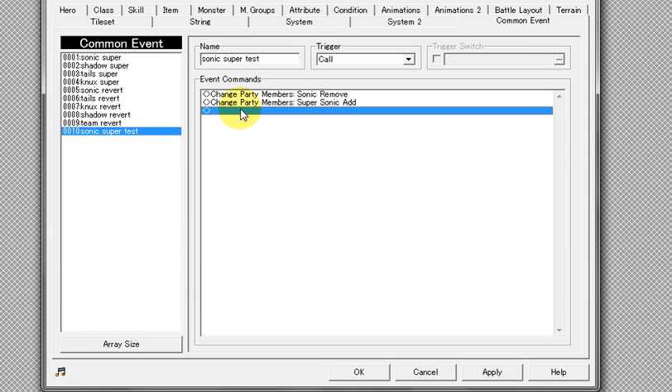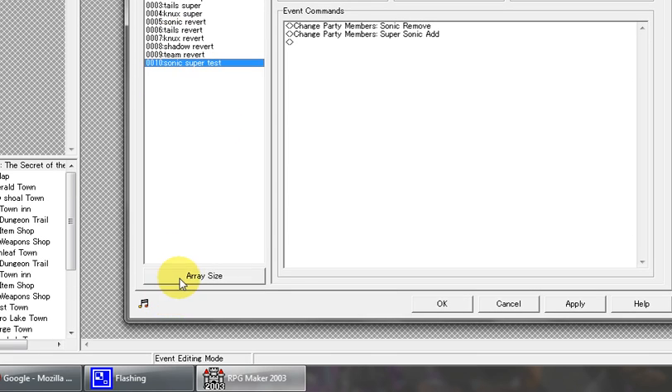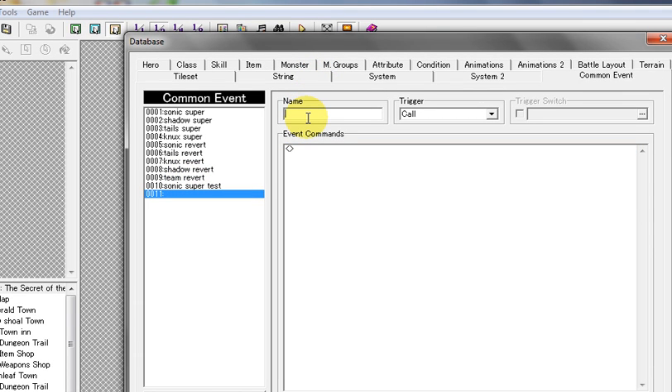So that's pretty much the basic setup. Now, if you want them to also transform back into the original form — revert — then we'll do the same thing but in reverse. I'll create another common event. In my case, I'm going to call it 'Super Sonic Revert.'